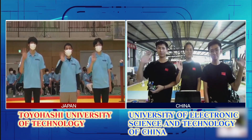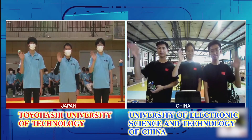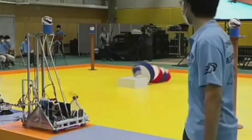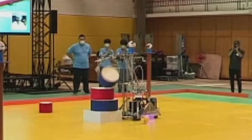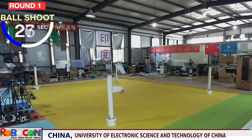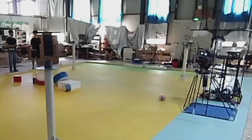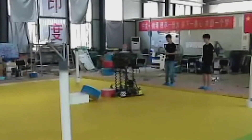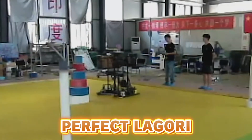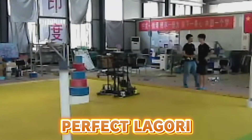It's now time for two top-ranked teams: Japan's Toyohashi University of Technology versus University of Electronic Science and Technology of China. Japan achieves the Lagori break but makes a costly mistake with the Lagori pile. China, on the other hand, completes the ball shoot in just 19 seconds, then moves on smoothly to the Lagori break. A robot equipped with deep learning quickly piles up the Lagori discs. They easily complete both tasks, achieving perfect Lagori with 12 seconds left on the clock. A perfect score of 75 points — China wins.